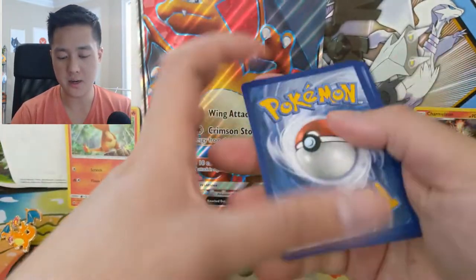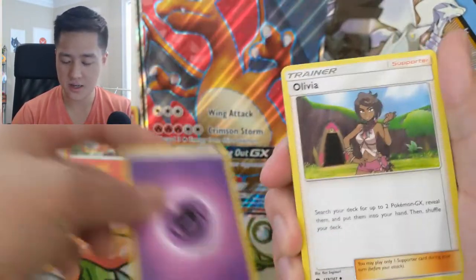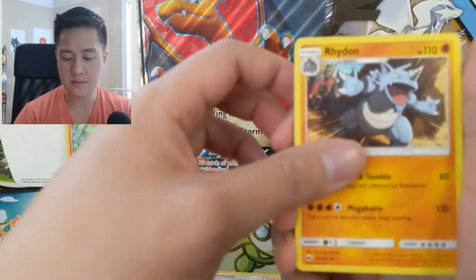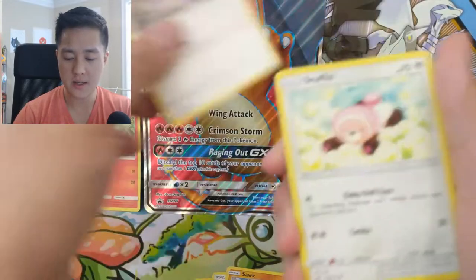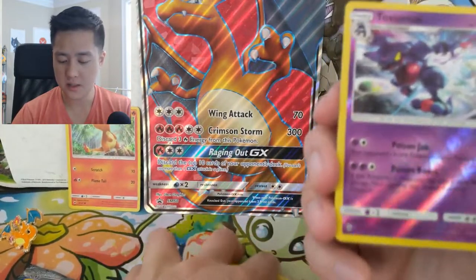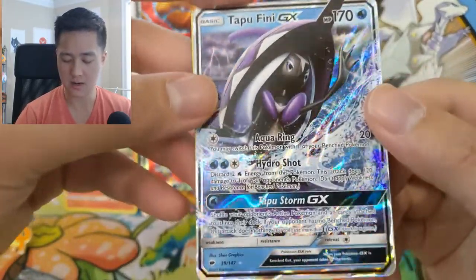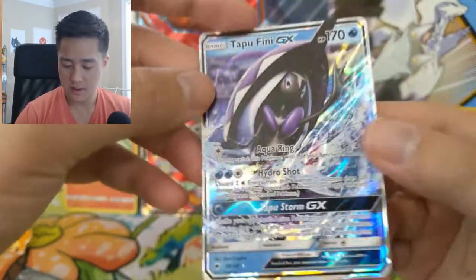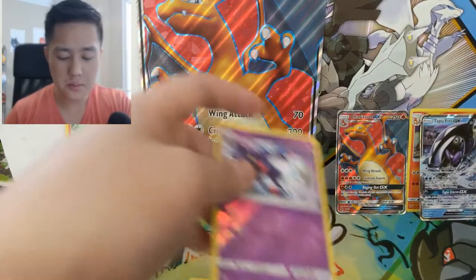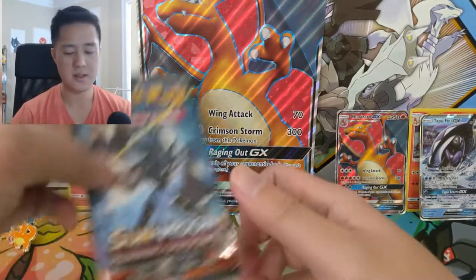Now the game is really on - here we go, Burning Shadows! We all know what card we're looking for. We have a Psychic Energy, Olivia, Noibat, Stufful - oh cute - Mudbray, Tynamo, reverse Toxicroak, and then... ooh, Tapu Fini GX! It's one of the pack art cards. Pretty good hit - not the greatest but we will take it.